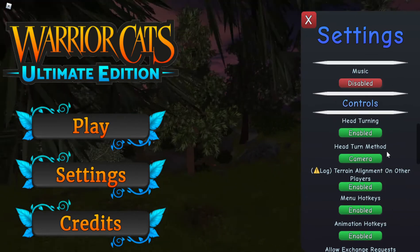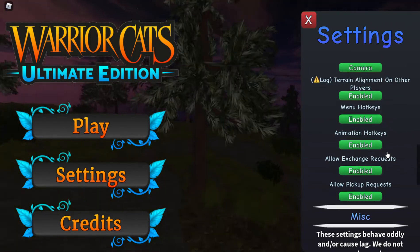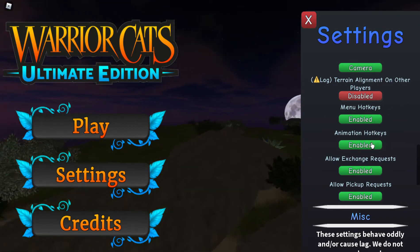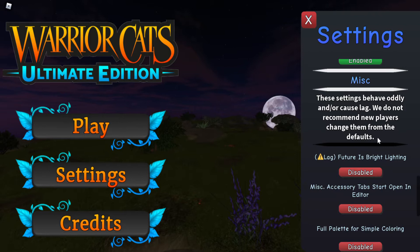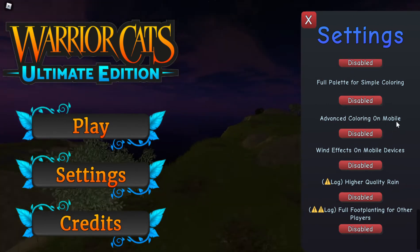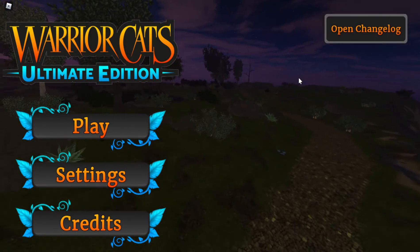Head turning alignment on other players — I'll disable that because of lag. Your hotkeys, allow exchange requests, and future is bright lighting. Let's leave these accessory tabs. Start to open an editor, full palette for simple coloring, advanced coloring on mobile, wind effects, higher quality rainfall for other players. Okay, let's give it a shot.